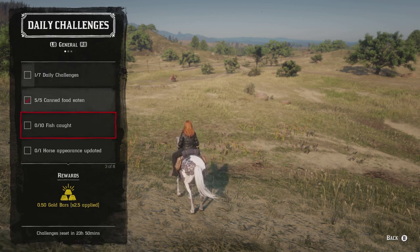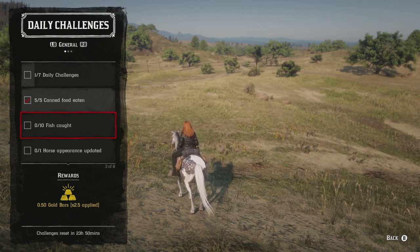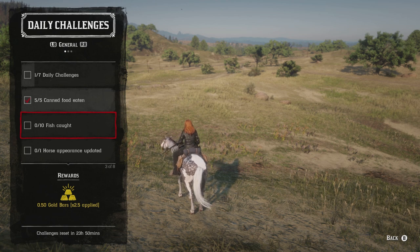For the ten fish caught challenge, it doesn't matter how you catch them — live bait, bread, cheese, or lures all count. I recommend using the special spinner because it attracts fish easily and you don't have to worry about rebaiting your line. The special spinner will never break; even if a fish snaps the line you don't lose the lure, making the ten fish challenge relatively easy.